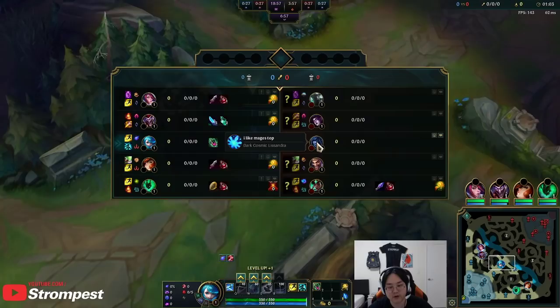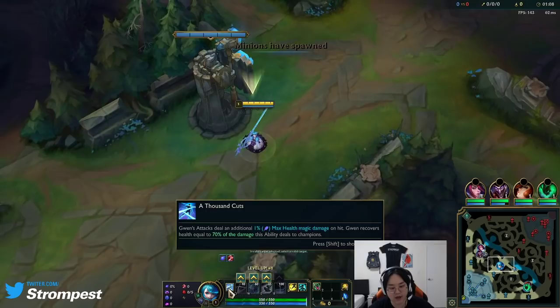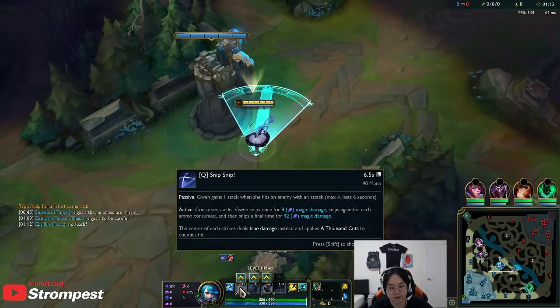The order in which you get those items probably depends on matchup. Because I'm versus a ranged champion, I'll probably go Riftmaker first. Her passive is on-hit damage, and she heals for 70% of the on-hit damage, based off max health and scaling with AP.